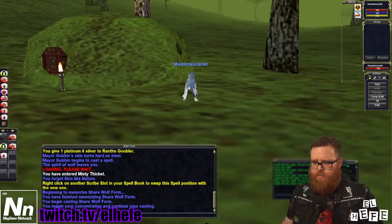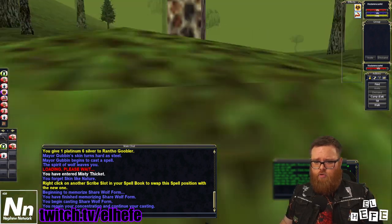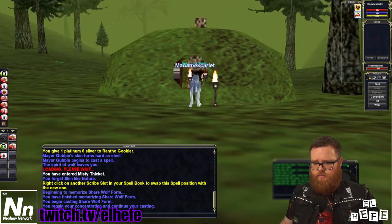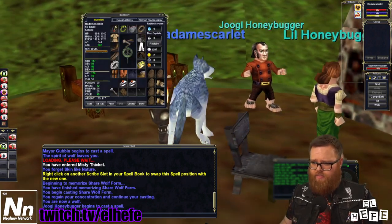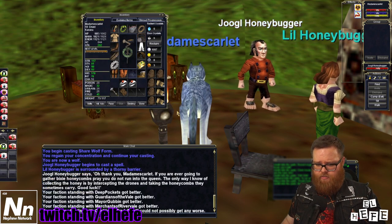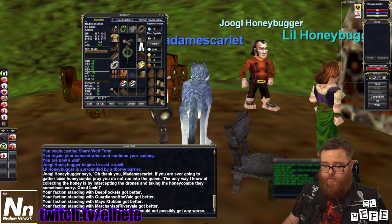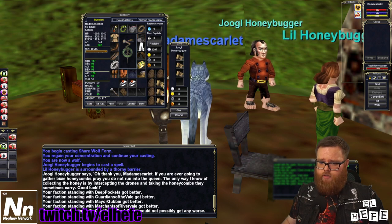You're going to come out to this corner here in Misty Thicket and you're going to find Jolg Honeybugger. Jolg Honeybugger has an interesting quest where if you give him a single bandage unstacked, he gives you faction for the Rogues Guild, the Warriors Guild and Guards, the Mayor, the Merchants, and he gives you negative faction with the Freeport Rogues Guild. You can do that over and over again.